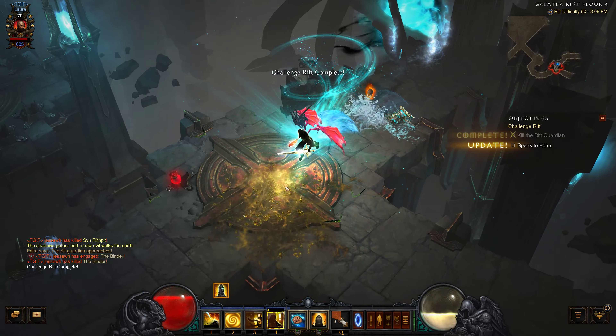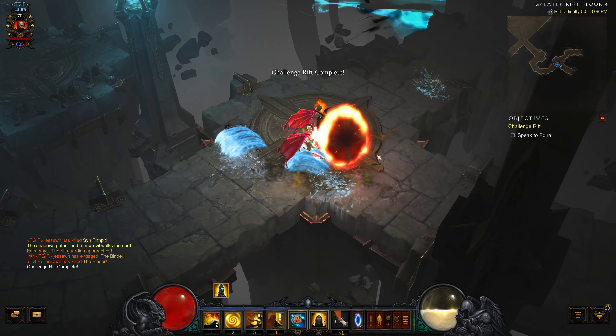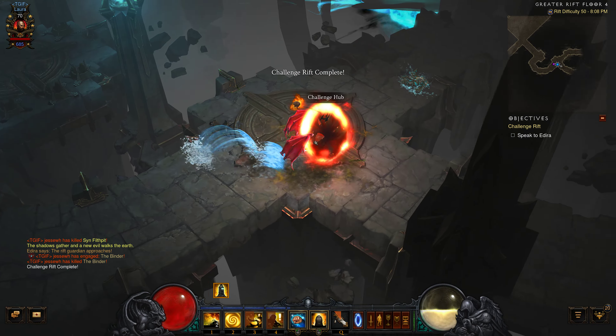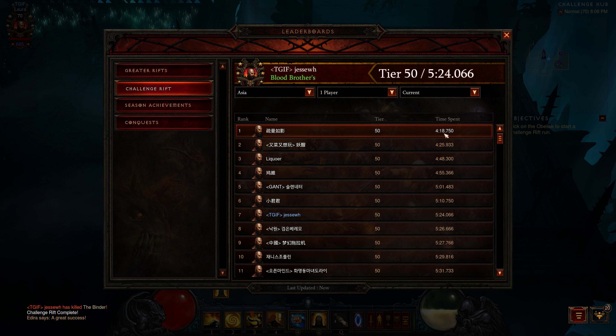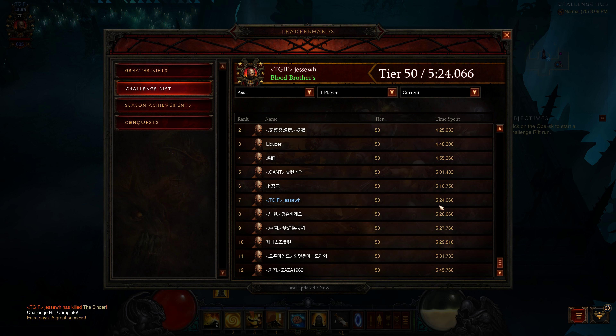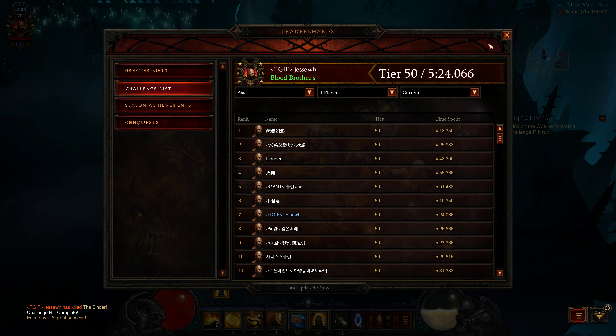Very nice — first run, five minutes twenty-four seconds. Definitely worth doing whenever you start out the season to get that little cube deal. We're at number seven — not too bad. Definitely could do it a lot quicker, just me trying to figure out what all to do. It looks like everyone was able to get it done.